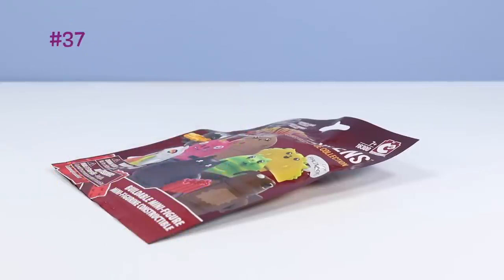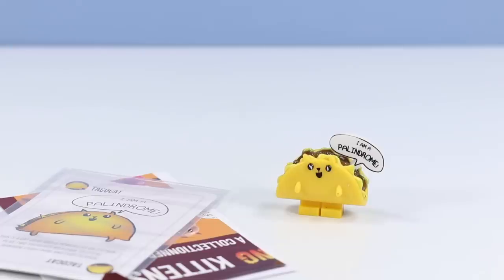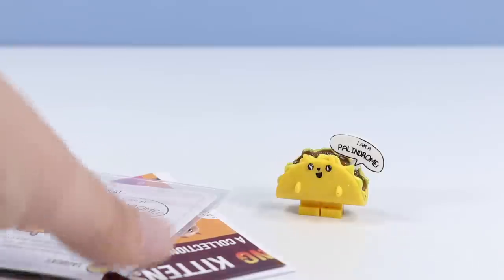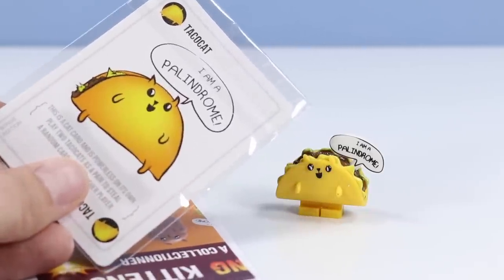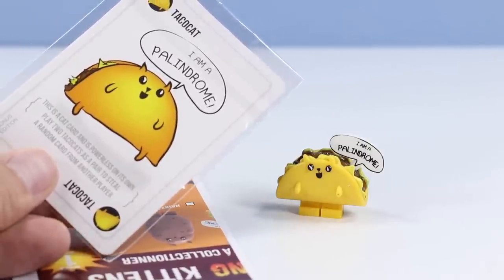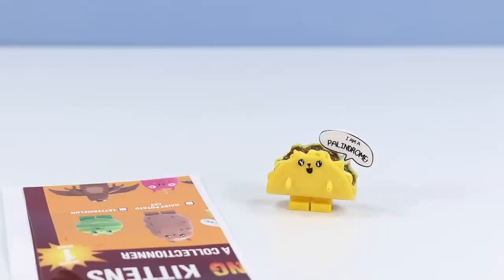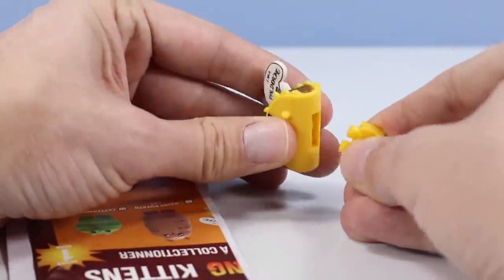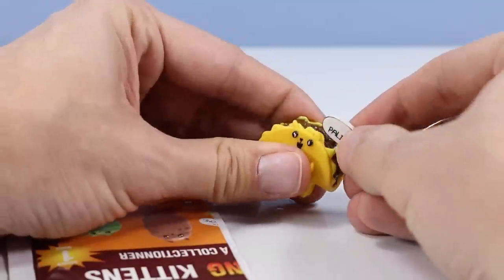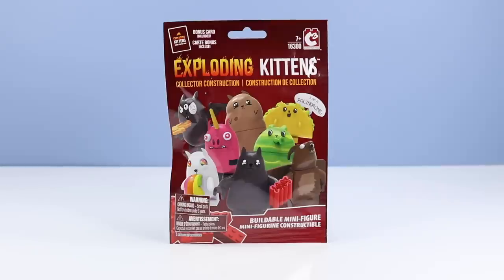Package 37, this one was also heavily smushed. It's Taco Cat - and how funny, they included the text bubble on this one: I am a palindrome. What is a palindrome? Well, Taco Cat spelled backwards is Taco Cat - how about that to blow your mind? Also a crazy coincidence, we have a Taco Cat card included with our Taco Cat. This is a cat card and is powerless on its own - play two Taco Cats as a pair to steal a random card from another player. There's a lot of stealing going on in this game! What a delightfully strange figure - look at all the meat packed into Taco Cat. A figure that needs very little building - the central piece is the taco and then the little feet that build in.